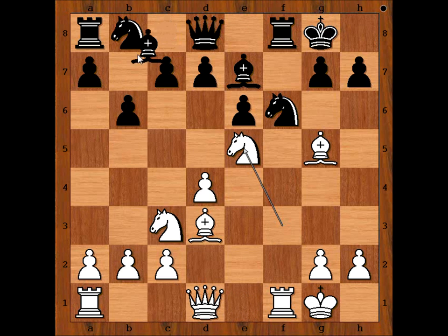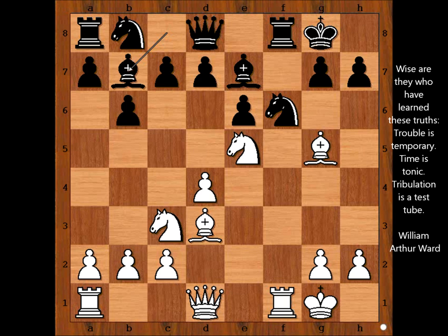Knight to e5, bishop to b7. Let's have a good look at this position. It is time for the player with the white pieces to make a plan. If you wish, you can pause the video and try to make a plan of your own. How would you continue?